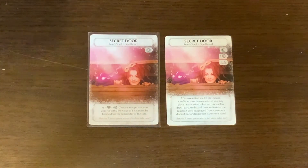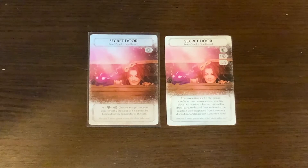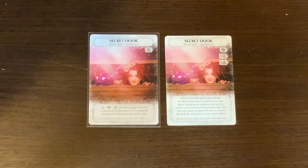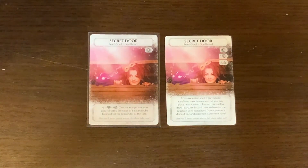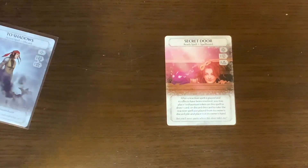Next is Secret Door. The old version had a cost of a face and a basic magic and was a main action. The old ability: after a reaction spell is played and its effects have been resolved, you may place one exhaustion token on this spell to draw one card, or discard this card to take the reaction spell just played from its owner's discard pile and place it in their hand. The new ability is a side action with exhaustion and a face: choose a target unit you control with a life value of one — it cannot be blocked for the remainder of the turn.